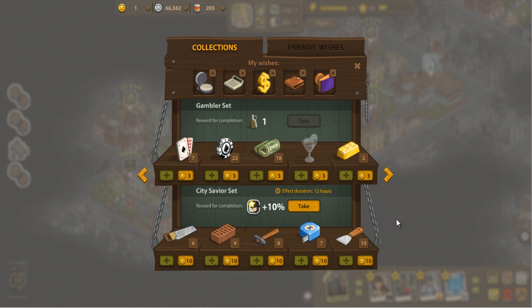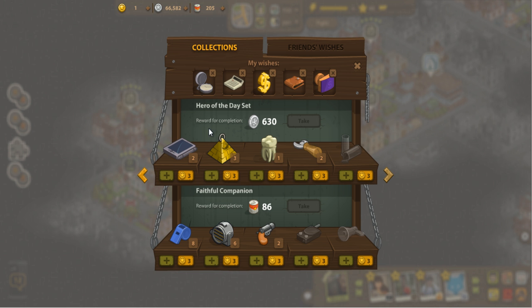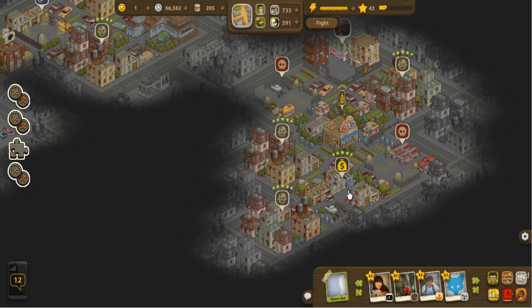The city savior set is from rebuilding your own place — your home, not the bunker. The hero of the day set is from going around and completing different daily missions — each piece is obtained as you complete those missions, which involves using up energy and defeating certain zombies. Finally, the faithful companion set is given by going to friends' homes and helping them defeat or clear zombies there.